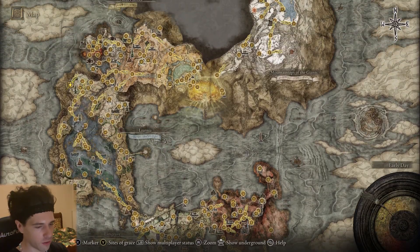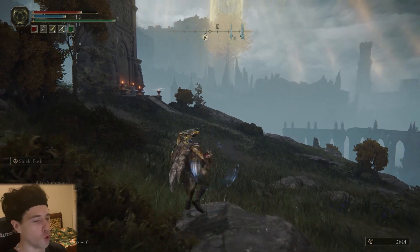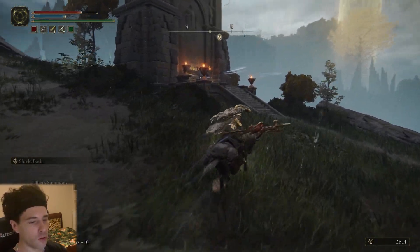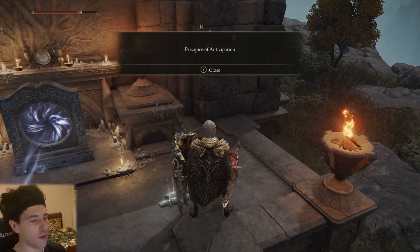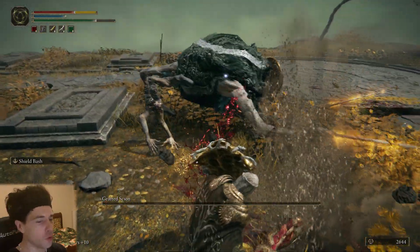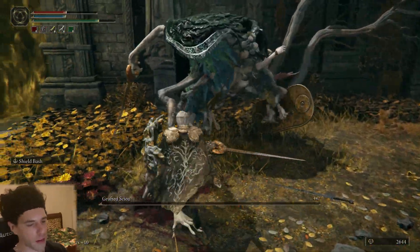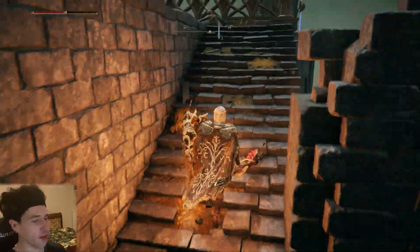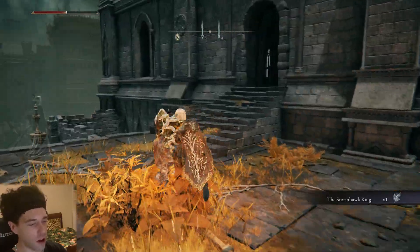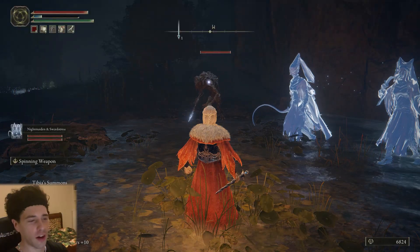Stormhawk Dean only costs 47 FP to summon, which is very cheap, although you will need a Stone Sword Key to find it. Head to the Four Belfries, then use the Stone Sword Key on the imp statue — this unlocks a waypoint to the Chapel of Anticipation. Once there you'll see a boss. If you want the quick option, run away from the boss and follow the route to a chest. Open the chest and inside will be the Stormhawk Dean spirit summon.